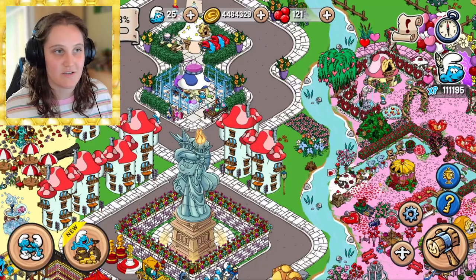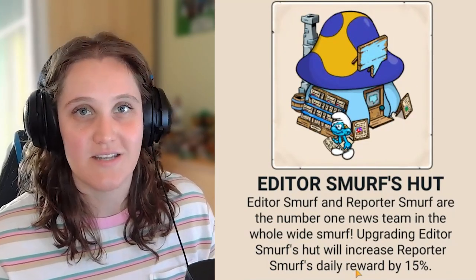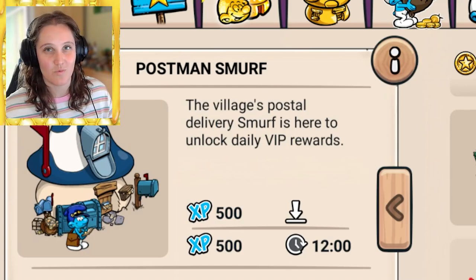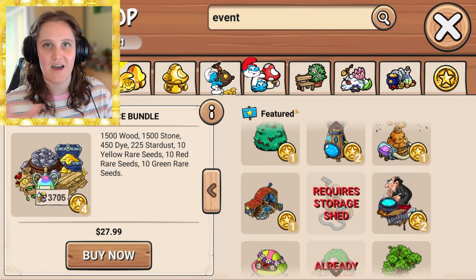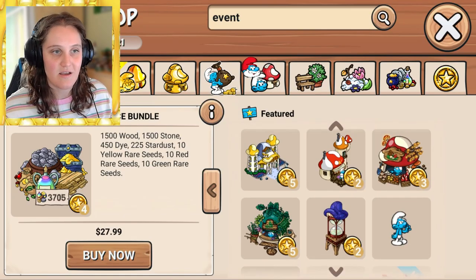It took me at least half a year to get a few wonders done since I messed up a lot early on. Reporter Smurf comes in pretty early and gives you a calendar to collect rewards every day. If you get Editor Smurf's hut it increases the daily reward by 15%, which isn't much but worth it — it's a cute hut too.